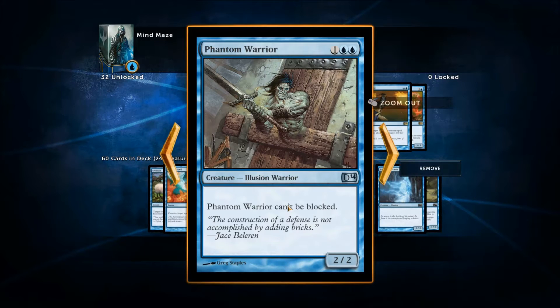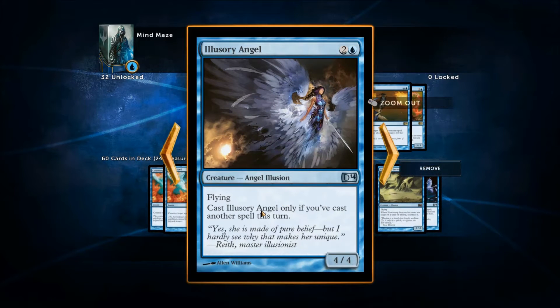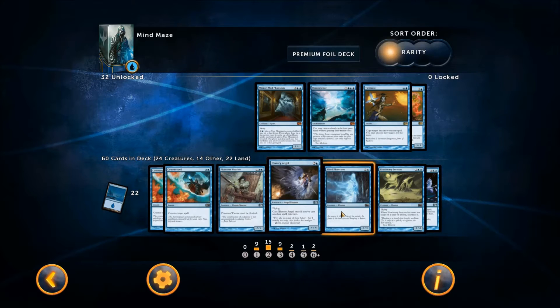Phantom Warrior: unblockable illusion. Illusory Angel — I still have this in my deck. A lot of people think it's not very good; it's three for a four four but you have to make it the second spell you cast that turn, so cast a bear and then it's effectively four for a four four. I like it because it's flying and it's an illusion, and it has gorgeous graphics — I love the artwork and I love angels.